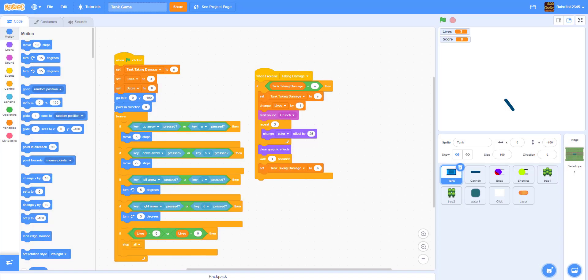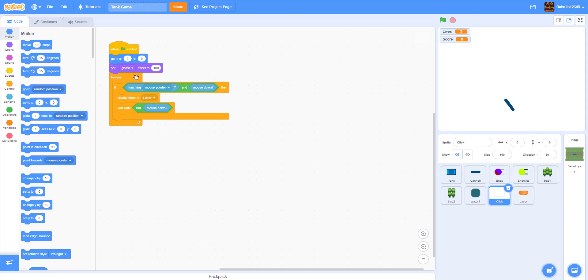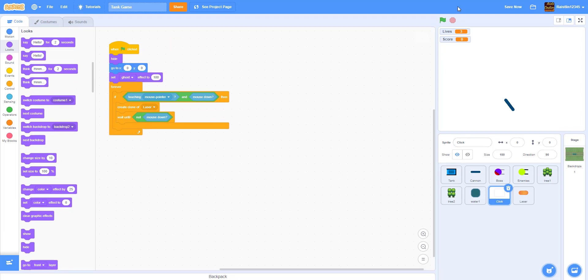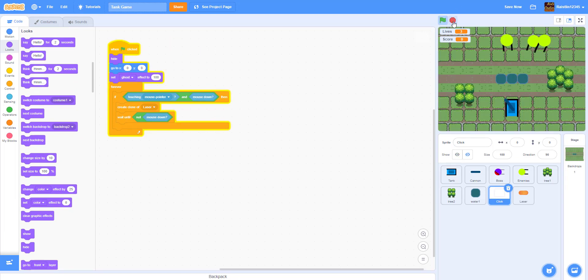Welcome back to another tutorial on Kids Code and Playground. Today I'll be doing the second tutorial for the tank game we've been working on. First, we want to go to the click sprite and change it a little bit — we want to make it hide in the beginning, so it won't be on top. Now when you click play, the white won't be on top.